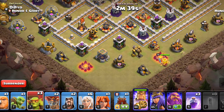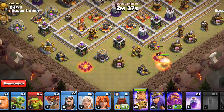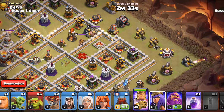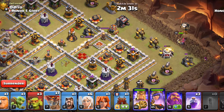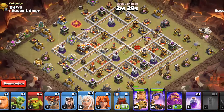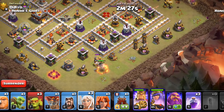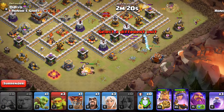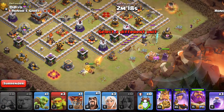Now we will start the funneling. We will deploy the King here and then cut his path with the Sneaky Goblin. We'll deploy a wizard here and then deploy the Archer Queen followed by the healers and the Coco Loon. From the middle side we will deploy the giant, a valkyrie, all the Super Archers, the Log Launcher and the Warden, and finally the healers and the balloon.